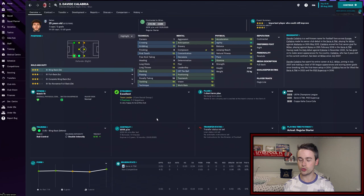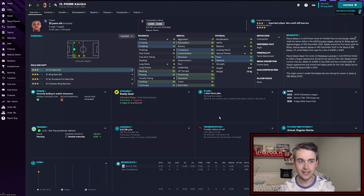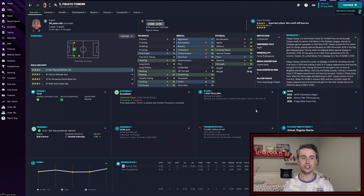At right back we've got Davide Calabria. He's currently wanted by Spurs, so I don't know if he's going to be with us for the full season, but if not we've got a more than suitable replacement. Calabria is very solid overall — his attributes are all pretty solid and he's going to be playing as a defensive wing back this season. The man we would replace him with is Pierre Kalulu, a young Frenchman with very good potential, and he's pretty decent already.